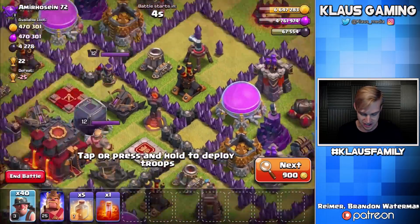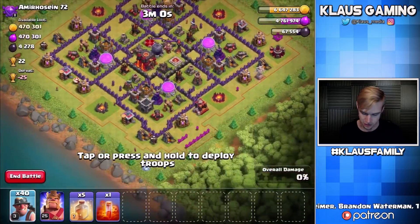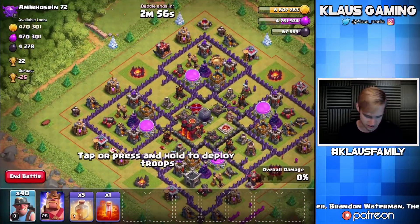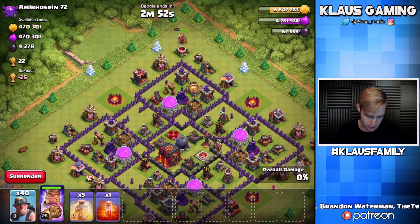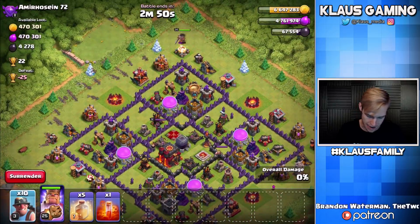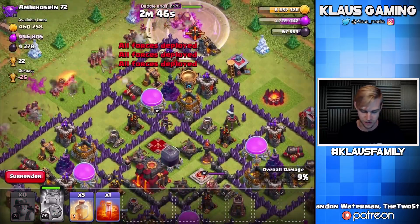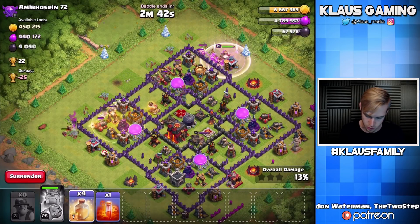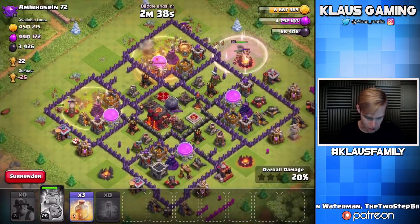Very similar to mine actually, except he's got a single-targeting Inferno. So let's attack this base from the side of the dark elixir, from this side here, and just have some fun. Let's get the king and put him right here for the high HP building. Let's put the miners in very thick right there, pop the king's ability — he's going to funnel at least these guys into the core — and let's drop a heal on this side for the wizard tower and a heal on this side for the wizard tower and the queen. Poison over the queen.